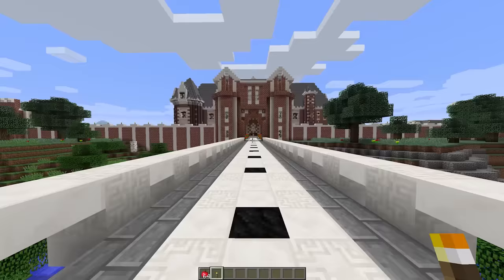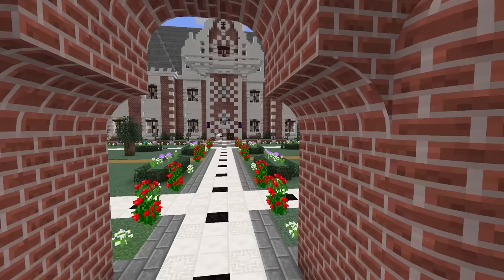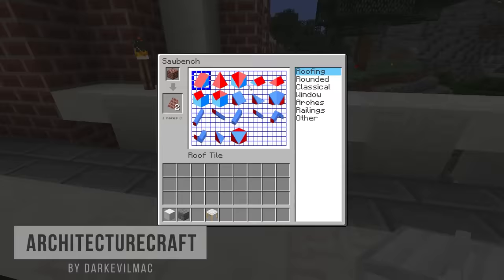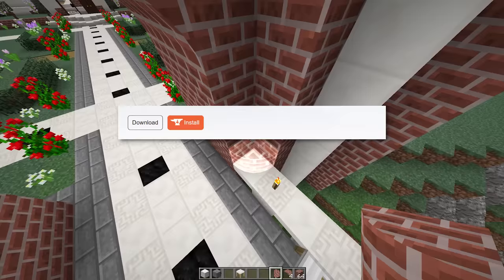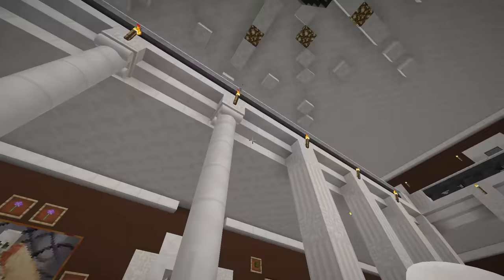At first glance, this build might not look that weird, but zoom in and you'll notice that these arches are made of curves instead of stairs. And while it's hard to imagine anything like this in the base game, getting to play around with this feature in the architecture craft mod does show off just how many possibilities can come from one simple curve.